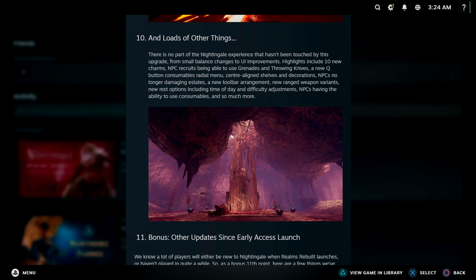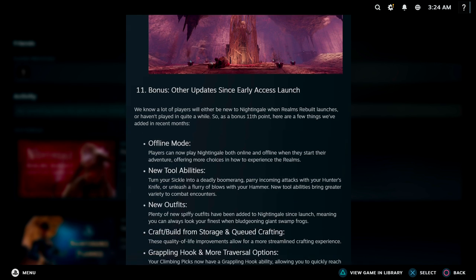They also went into a bunch of quality-of-life improvements: UI improvements, ten new charms, NPCs can now use grenades and throwing knives, a new quick consumable radial menu on the Q button, NPCs will no longer damage your estate, a new toolbar arrangement, new ranged weapon variants, new rest options where you can choose how long to rest by time of day, and the ability to change game difficulty. NPCs can also use consumables, so I can finally heal my companion.